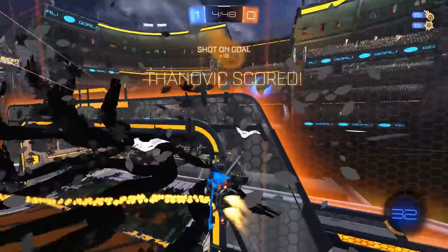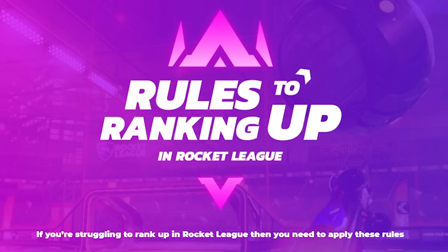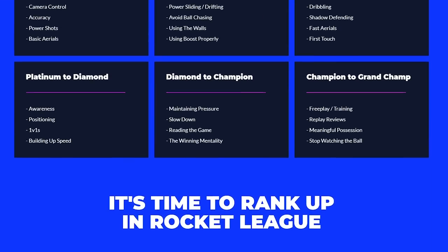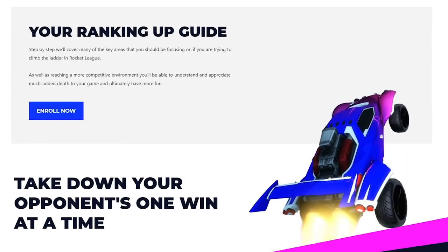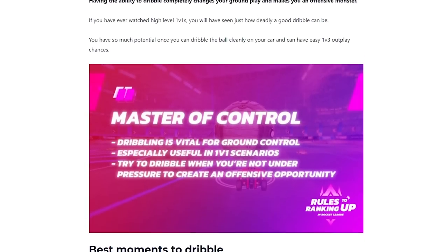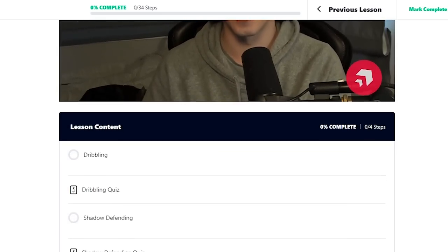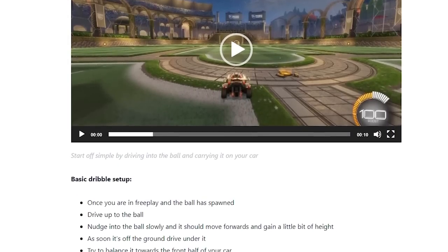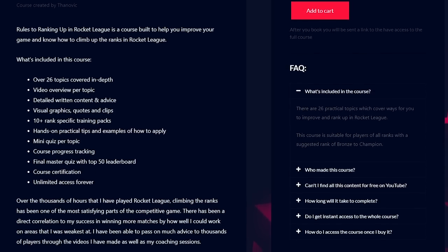The improvement has not been easy, but a way to make it incredibly easier for yourself to rank up is with my all new Rules to Ranking Up course over on Gamers Ready. This course takes you by the hand from Bronze all the way up to Grand Champ level and focuses on everything you need to do to get through each rank. It's a whole fun interactive course with quizzes, clips, graphics, and it'll even track your progress. The first 100 people to buy the course get 50% off with code THANAVIC50, or use THANAVIC at any time to get 20% off. Head to the link in the description.